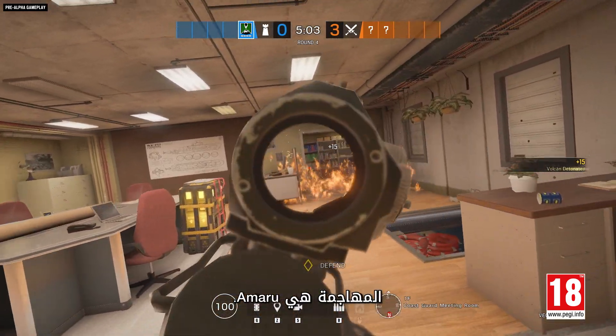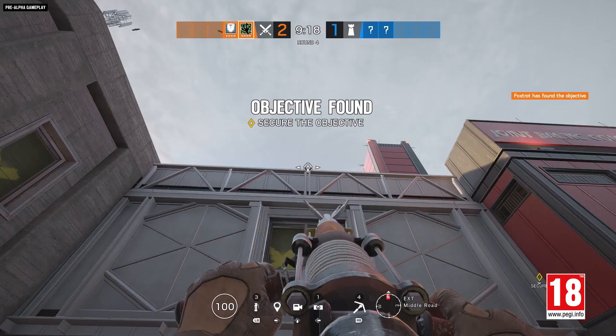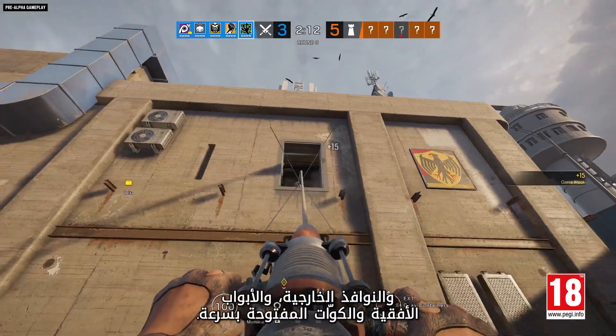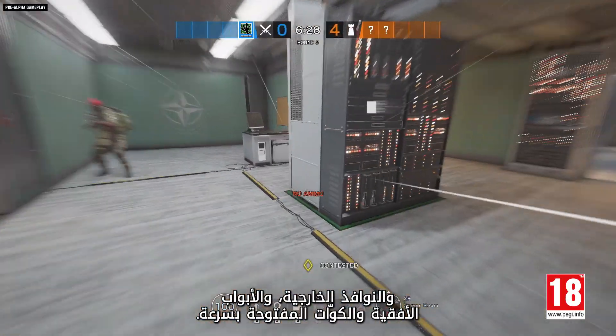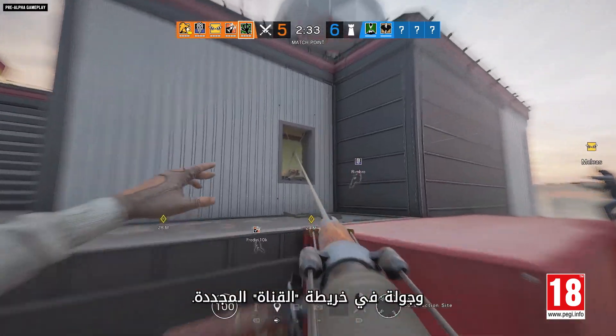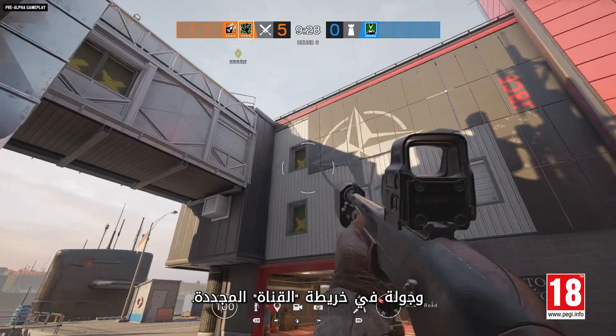The attacker rising to the challenge is Amaru. Her Gaara hook can quickly zip her up to rooftops, exterior windows, open hatches, and skylights. We've got the details you need to know about the new operators, as well as a tour of the newly reworked Canal map.